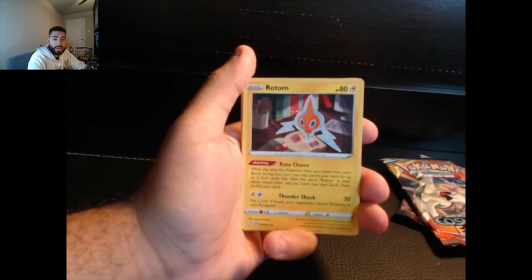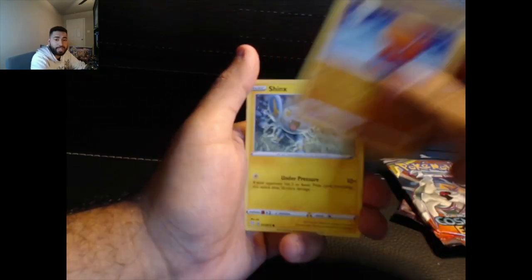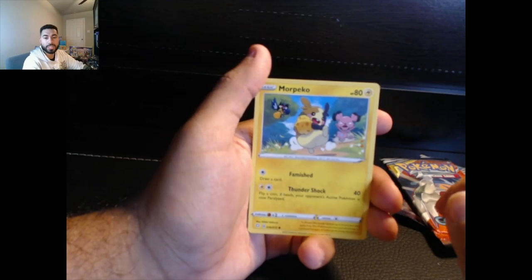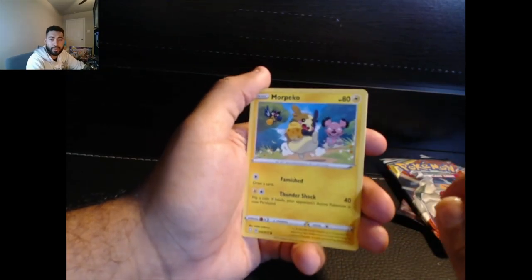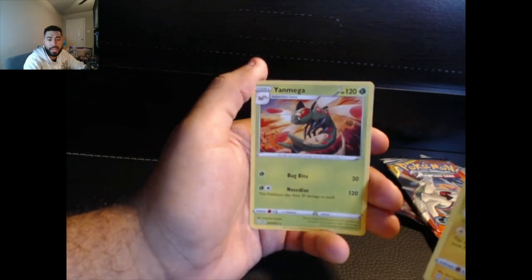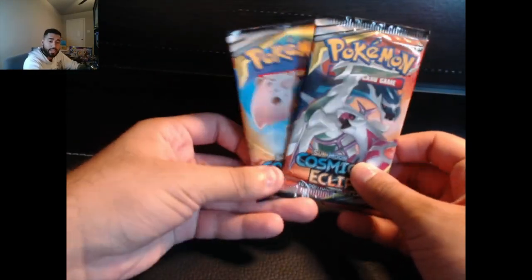Make sure you comment down below what set you think has the best pools. We have our water energy, Cramorant, Rotom, Rusted Sword, Impish, Shinx, Raboot, Eevee with the evolutions going on, Morpeko — look at Morpeko right there. Morpeko — what the heck — Morpeko reverse this time. And Yanmega common. I'm not sure if we did the code card for that one — here it is one more time.